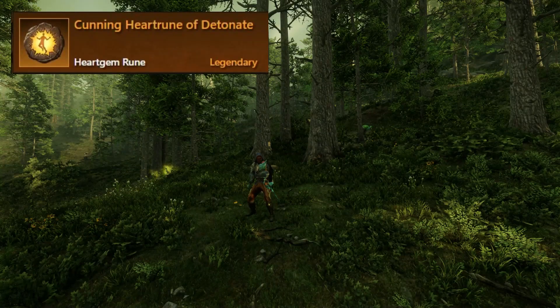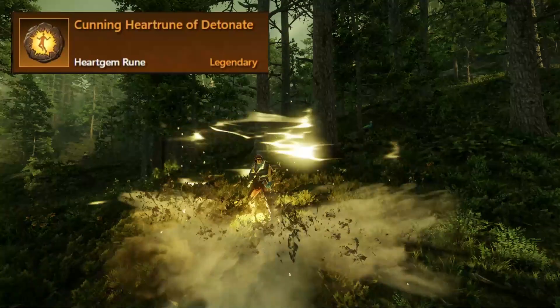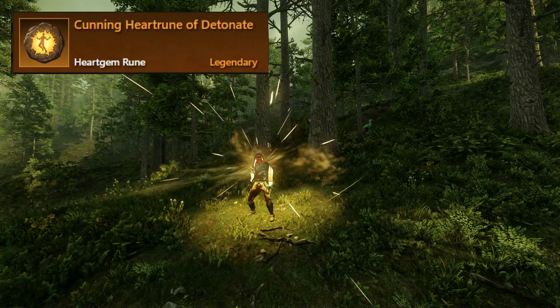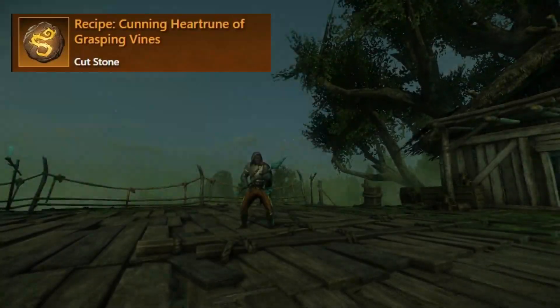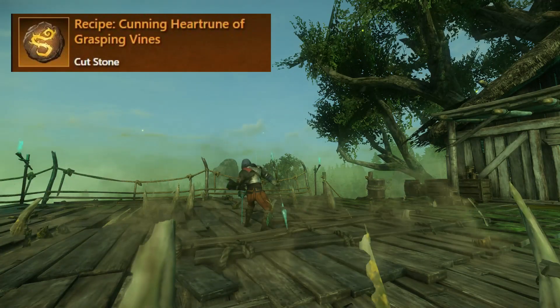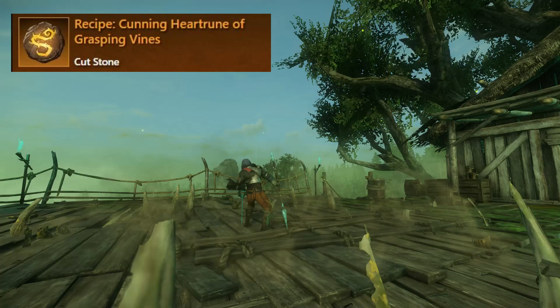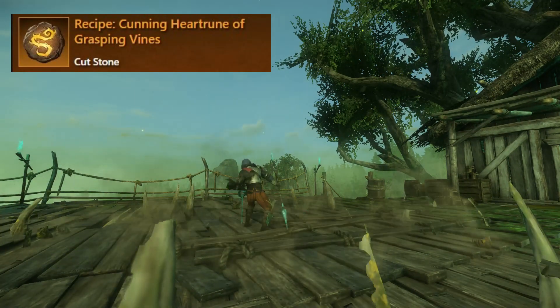Next we have the Stalwart Heart Rune of Detonate: charge yourself with explosive energy for 3 seconds and then detonate, dealing 100% heart rune damage within a 5 meter radius. Next we have the Brutal Heart Rune of Grasping Vines: summon vines around you that deal 100% heart rune damage and root enemies within a 4 meter radius for 3 seconds.